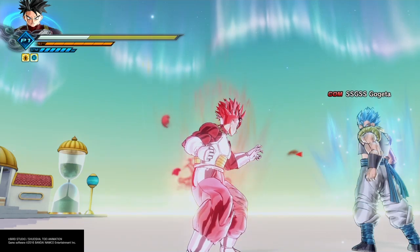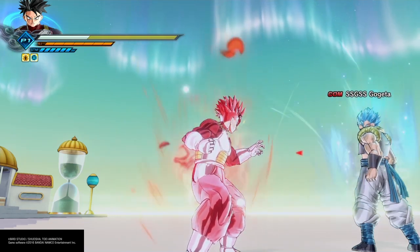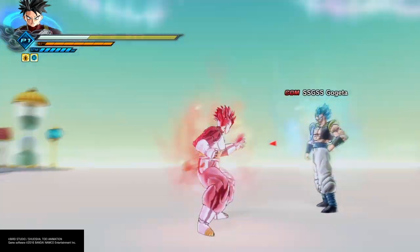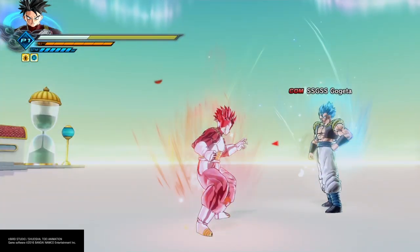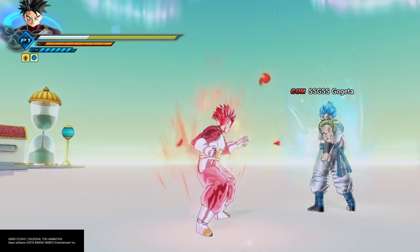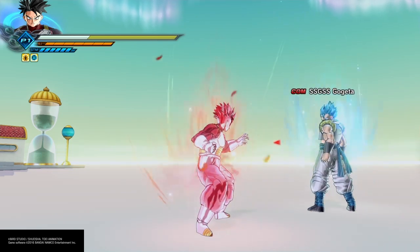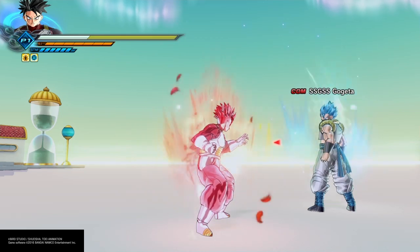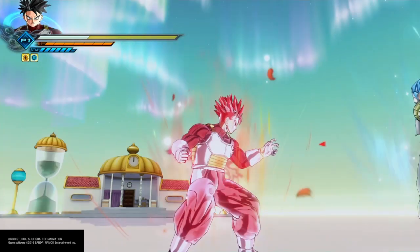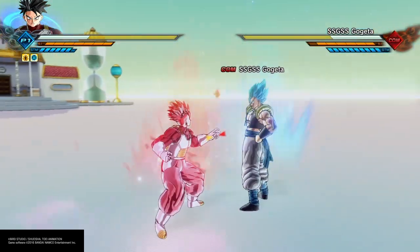We're going to look at every aspect of both of these — their pros, their cons, the damage output, and just generally how they work. One big thing that people have a complaint about with Super Saiyan God is the fact that you can't do a lot of the cancels. But I'm here to tell you right now that there is hope for that, and there are still plenty of cancels to do. There even is a Step Vanish cancel that I know of — maybe there's more, but I at least know of one.